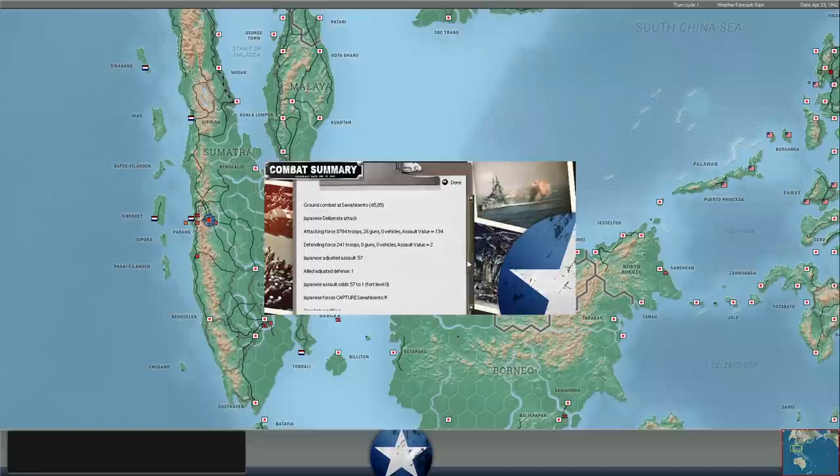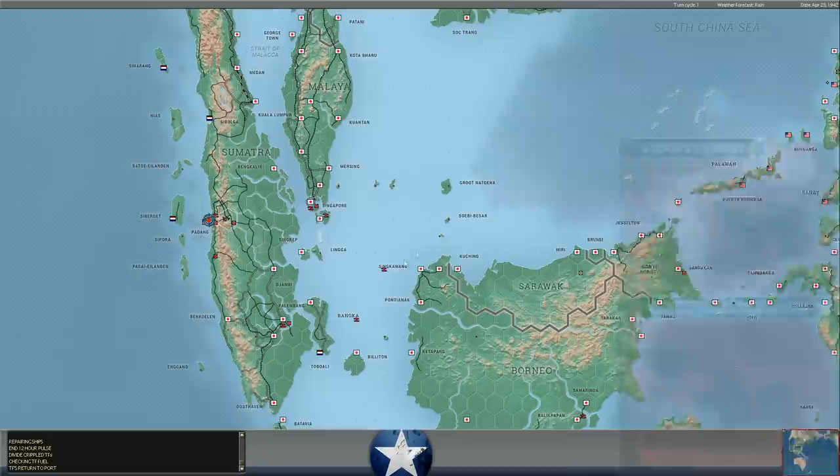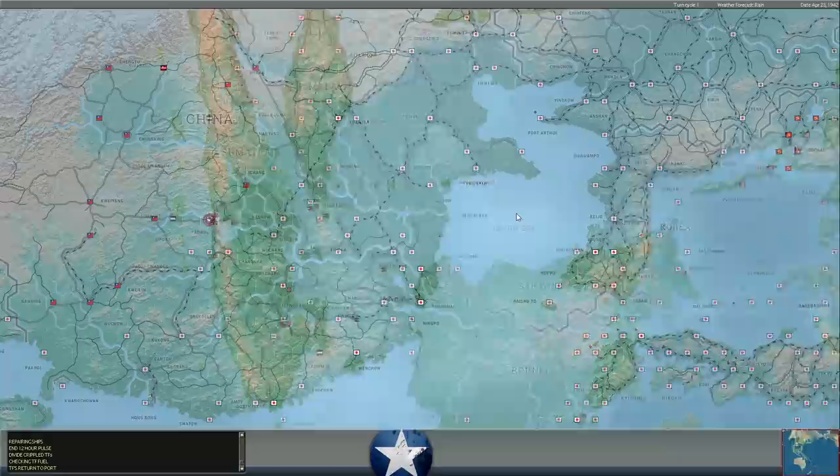They took that base — our troops are surrendering, all of them. I guess since the Japanese had troops at Padang, they didn't retreat. We lost about 169 troops, 9 infantry squads, 12 non-combatants. Japan lost nothing. Deliberate attack at Padang against a base force — they took the base. The unit surrenders, another 248 destroyed. No combatants — it's just a base force with no infantry.